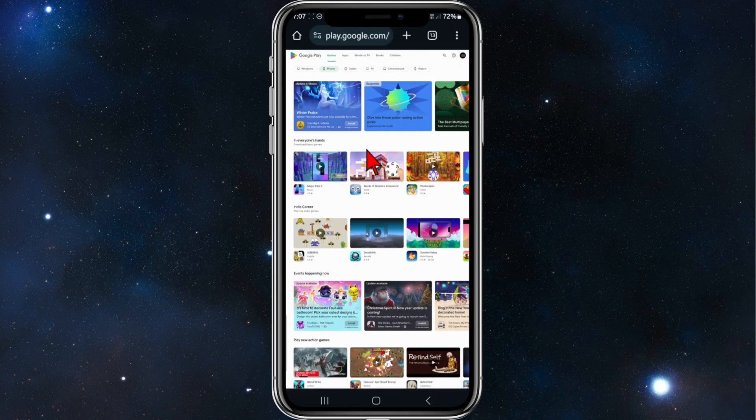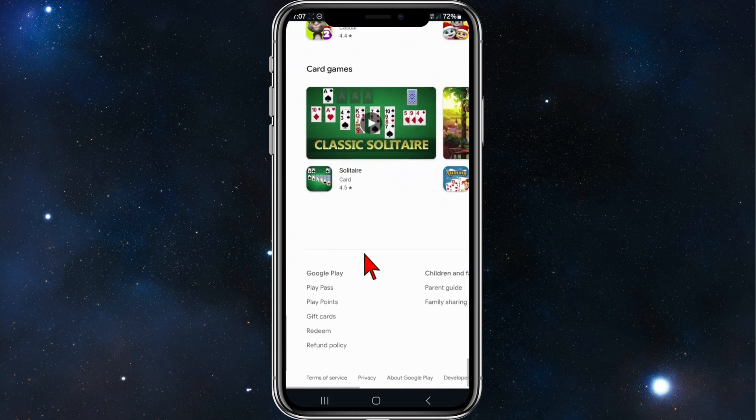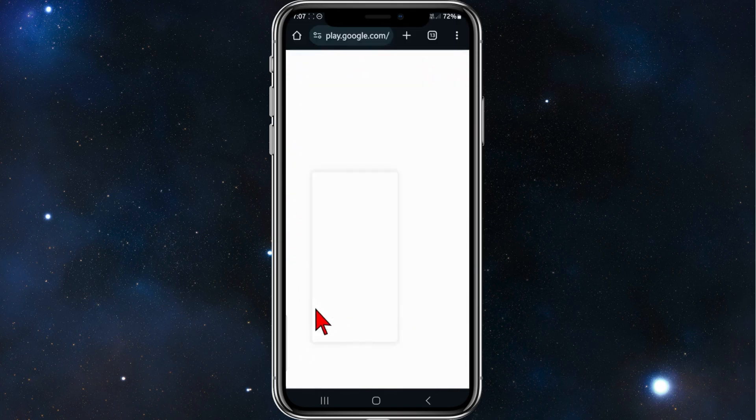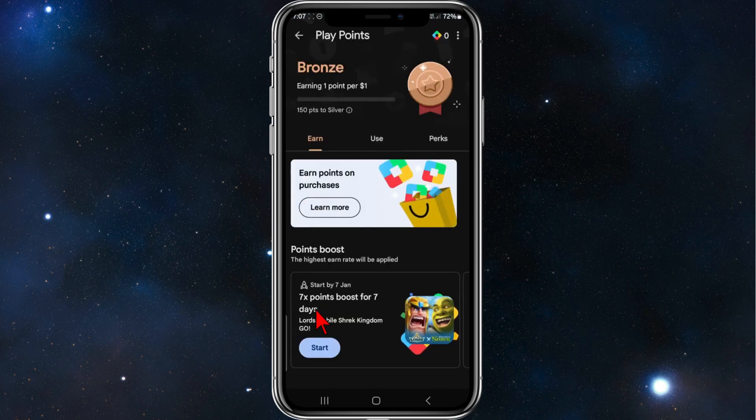Like so. Then scroll all the way to the bottom of this page and zoom in where it says Play Points — click on that and wait for it to load. Alright, you'll be brought to this page here. As you can see, you can earn one point per one dollar you spend inside games.